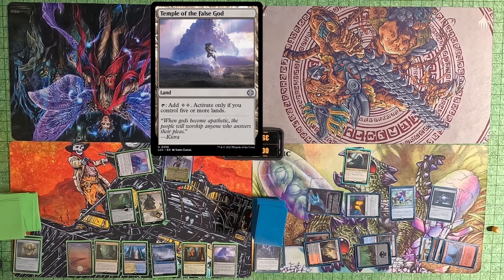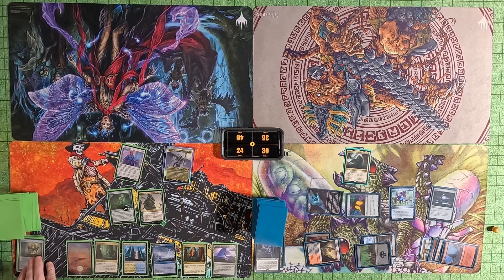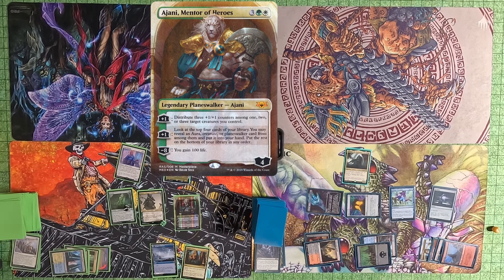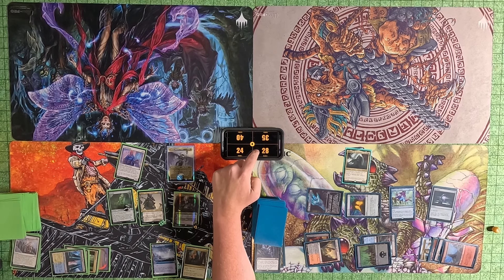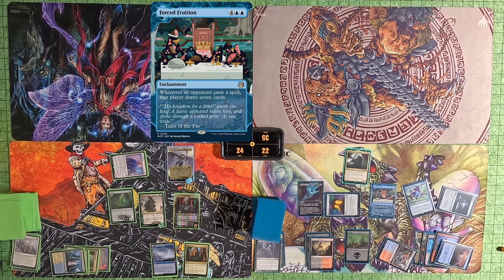Tommy plays a Temple of the False God — it is active because he has five or more lands. Tommy negative-threes Tameo and gets a Jetmir, Nexus of Revels to his hand. He then plays Jetmir, immediately plus-ones it, and distributes three counters onto Traxa. He swings at me, hits me for eight. Swings the Arena Rector — I don't block. Pass to me. I do my Mana Crypt trigger and get it. I then cast a Forced Fruition.